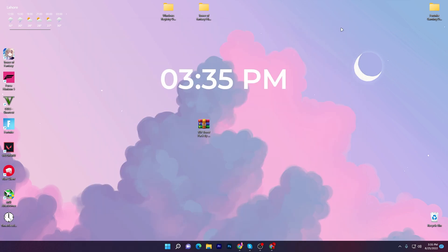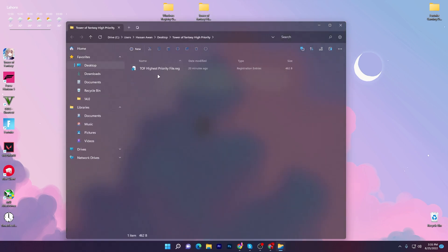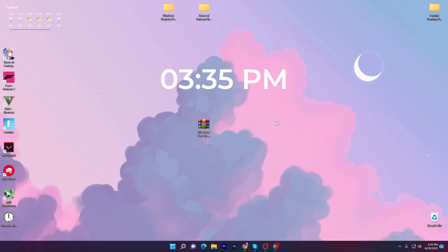Now go to the next folder which is the Tower of Fantasy Hybridity. Double tap here — you will see the file inside. Double click here and this will set your Tower of Fantasy game to the maximum performance of your PC. Once you install these registry files on your PC, let's move on to the next step.